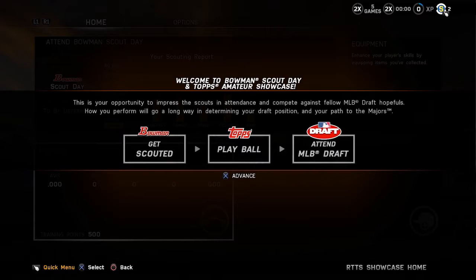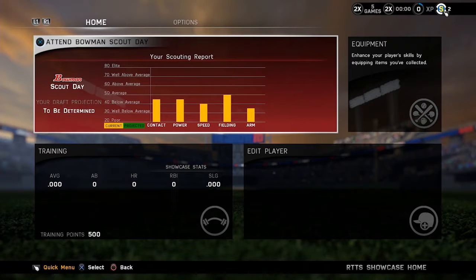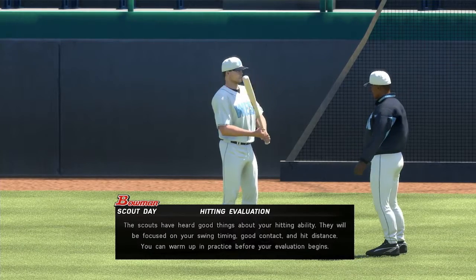Raise your draft stock in the improved Topps Player Showcase, which now includes the new Bowman Scout Day. At Scout Day, MLB Scouts will evaluate and grade your skills using the true 2080 scale.